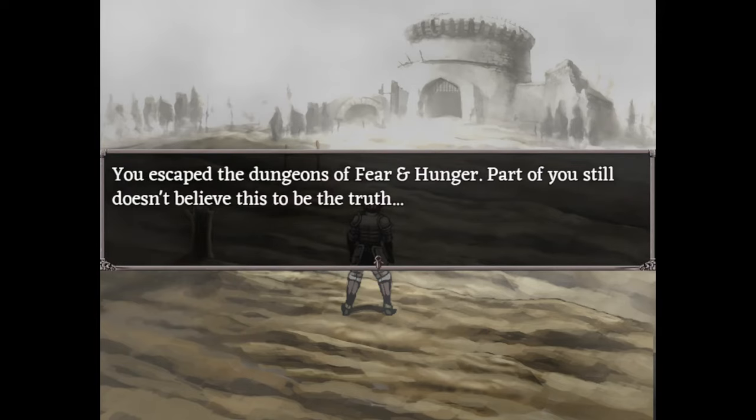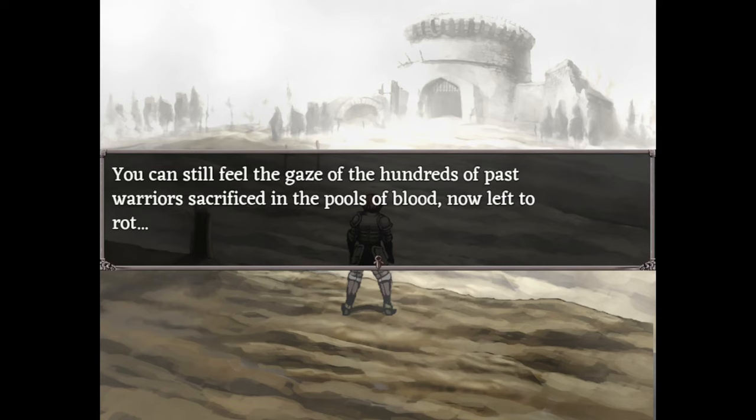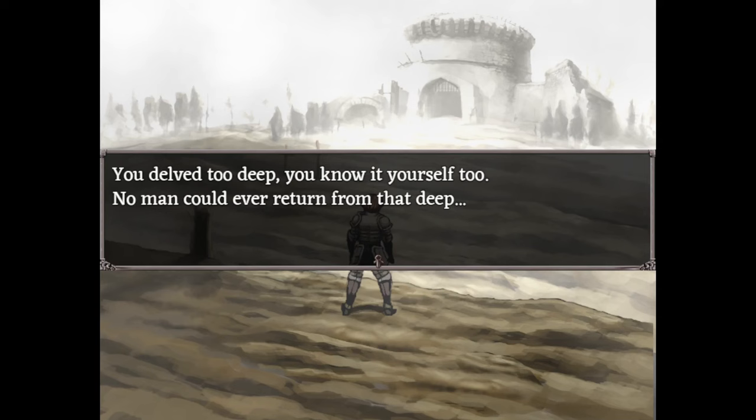Ending E is the bad ending you get when you leave the dungeon halfway through the game. However, you don't actually need to go halfway through the dungeon — you can get it after just one room.